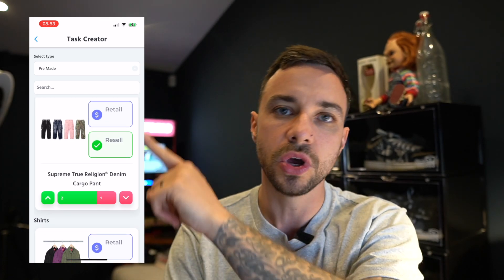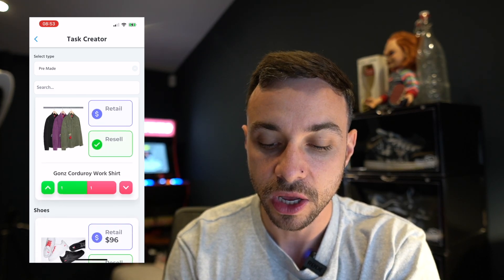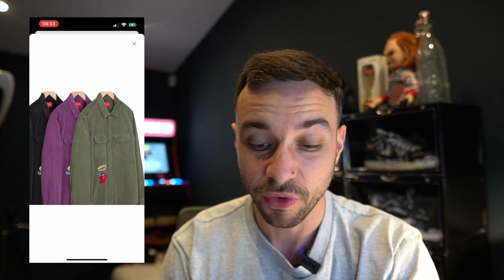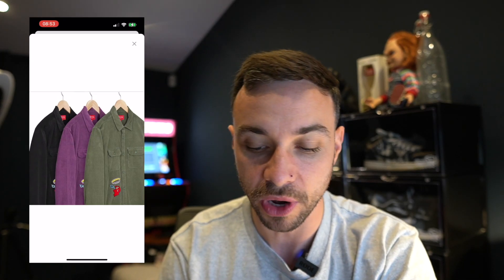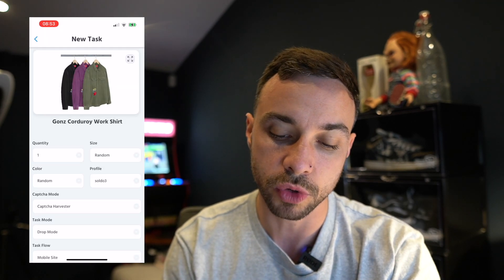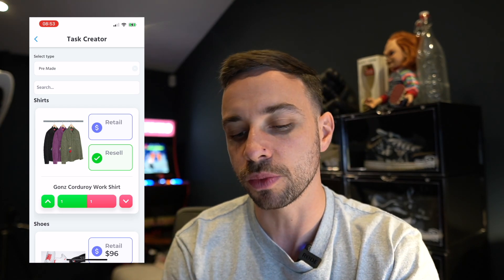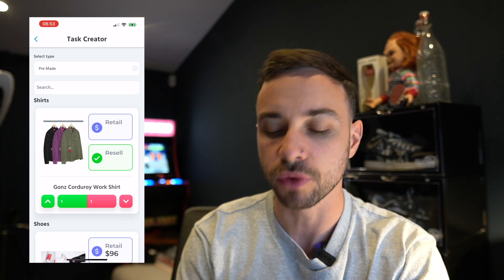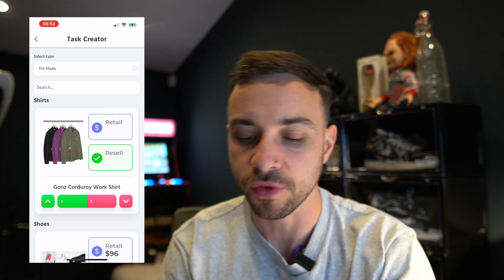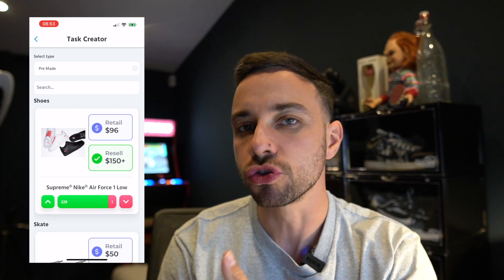The denim cargo pants — cargo pants are in at the moment, but because they've got those white seams around the pockets I just don't think they'll drop too well. I do quite like the Gonz corduroy shirt though — I think it's a cool piece, I'd actually like it for a personal. The black and olive colorways will do pretty well. But if Gonz isn't iconic enough for Supreme anymore, resale may be limited, so only go for it if you've got clients ready or you're seeing demand in groups.